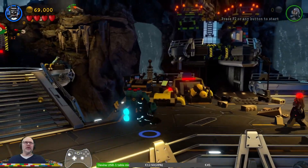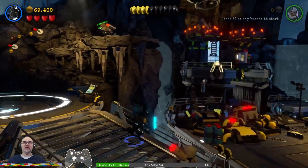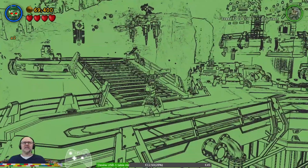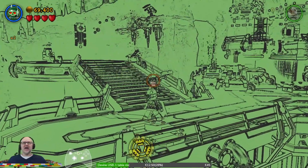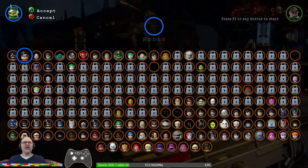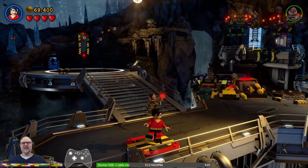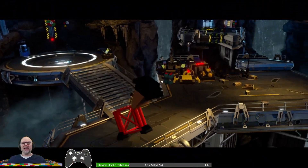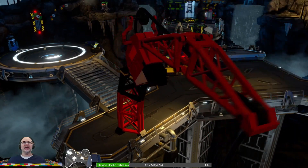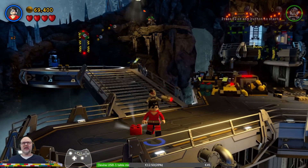So let's go through the motions then. We need to get to — oh, what's this? There is my Plastic Man patch, for my red brick. Let's go. I hope this is the way to the red brick. Let's see — oh yeah, it is.